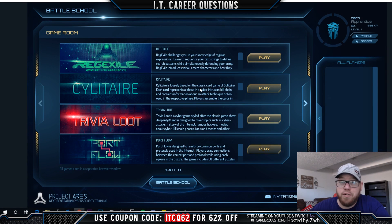In the Game Room they have quite a few different games that relate specifically to what you'd be learning within this platform. Reg Exile will teach you regular expressions. Silo Tear is much like Solitaire and walks you through the cyber kill chain, which is very informative. Trivia Loot is much like Jeopardy where you pick a dollar amount and answer a question. Port Flow is one of my favorite games that teaches you what the different ports are, what they do, and their number correlations.